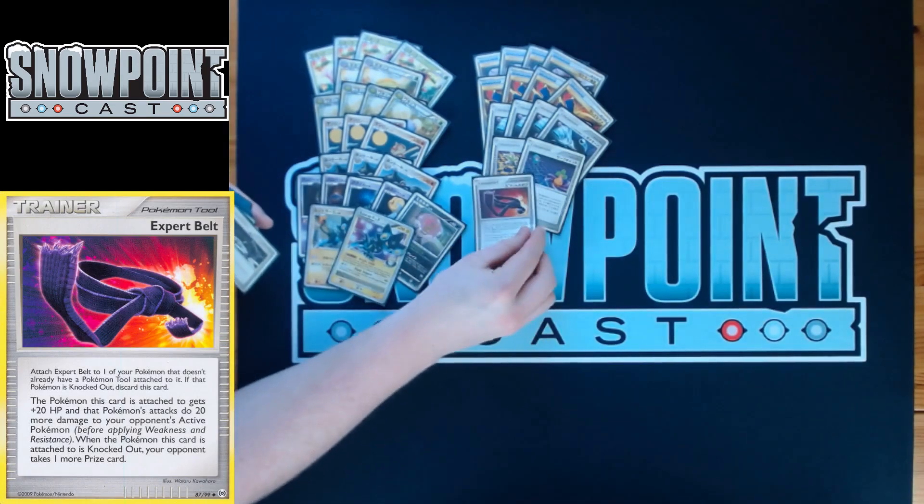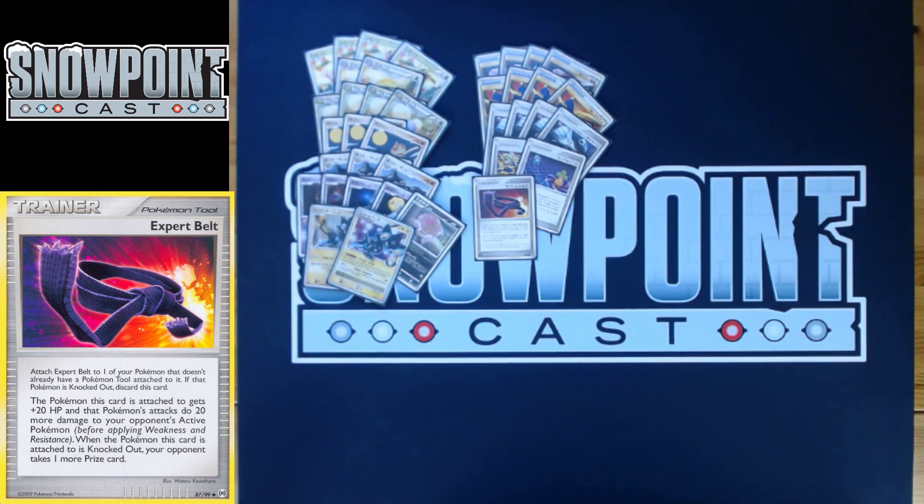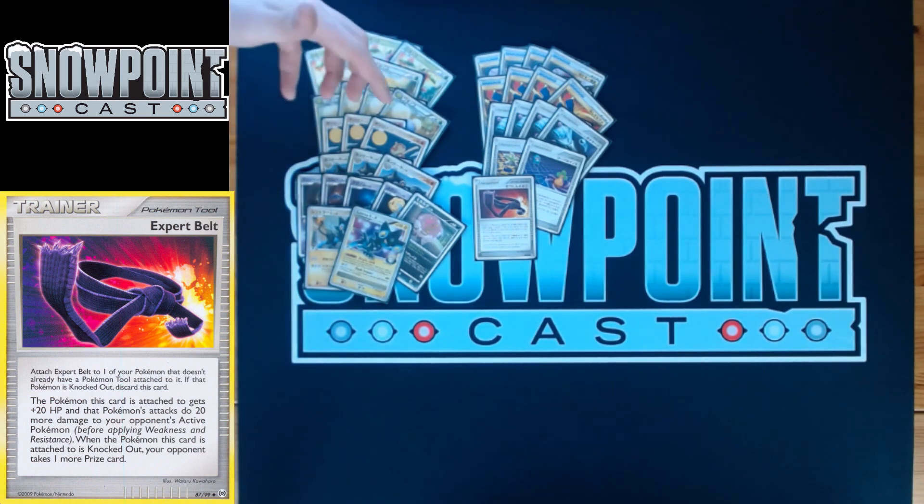You play an Expert Belt, which buffs your damage by 20 and HP by 20, essentially making you an EX Pokemon. Really important for Mass Attack — that extra 20 damage can be the difference between getting a knockout and missing one. The extra HP is nice too; combined with Leaf Guard's minus 30, you become very difficult to knock out. You only play the Jumpluff line as your real attackers, so having the opportunity to make one of them an EX is important.